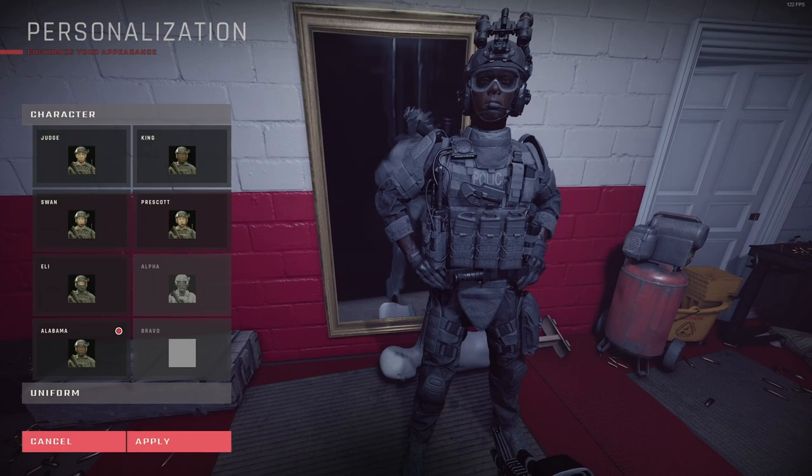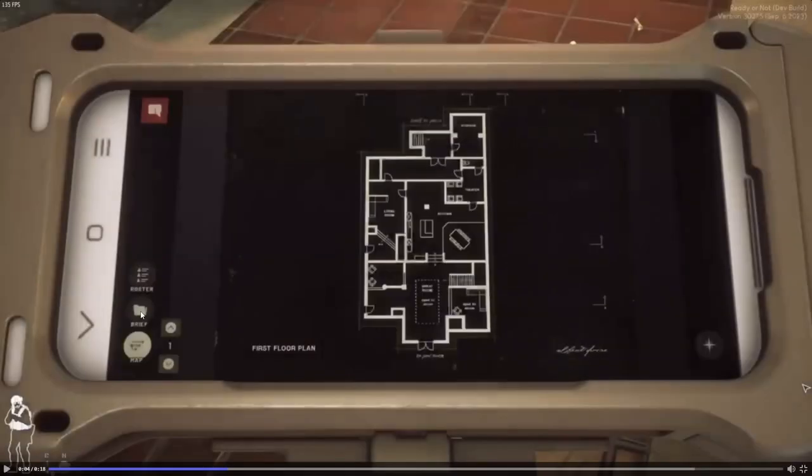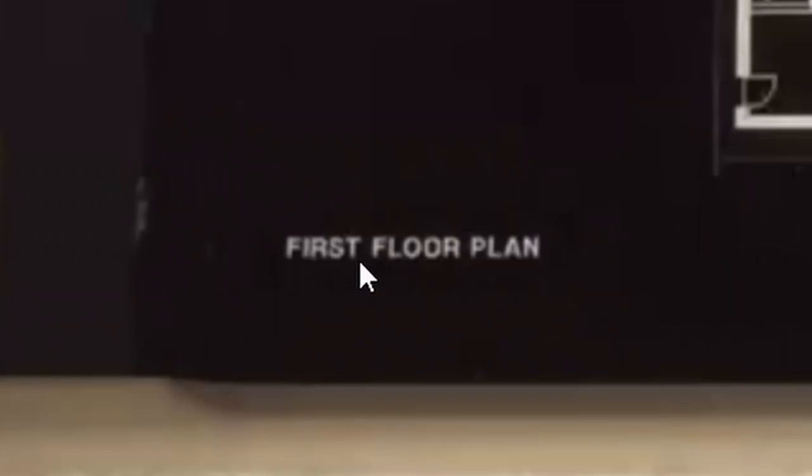Here's what we're going to be looking at: there's a message up at the top left, and you've got a roster at the bottom left which shows off who's in the lobby or AI SWAT officers. Underneath that is the briefing phase, which is obviously going to give a lot of context to each map you're going into. Underneath that is the map, and I wonder if it's also a place where you can choose which map you want to go on.